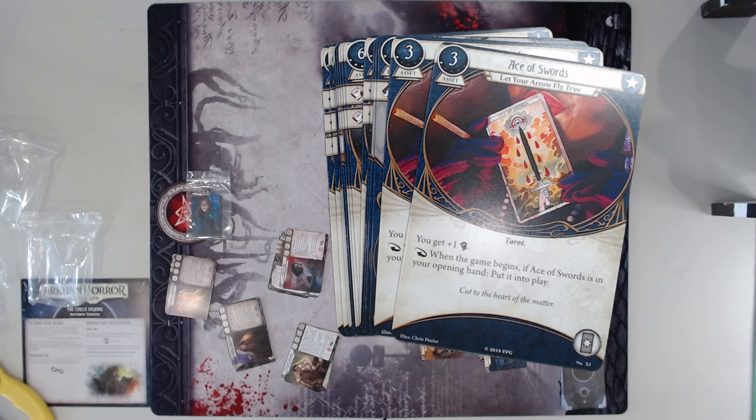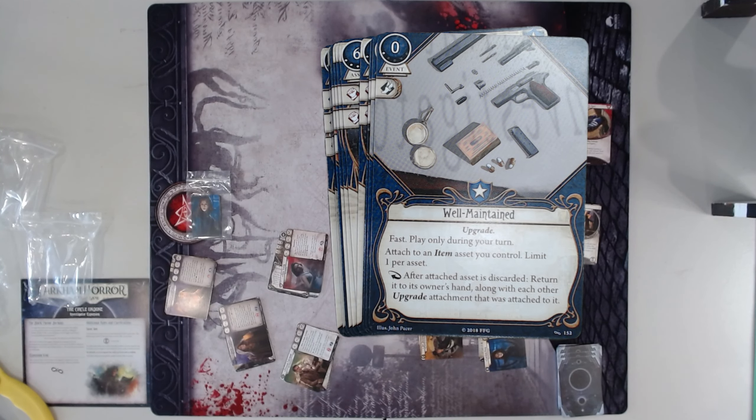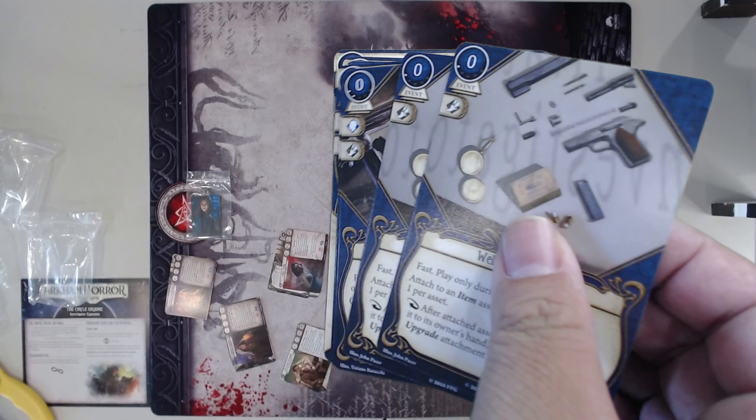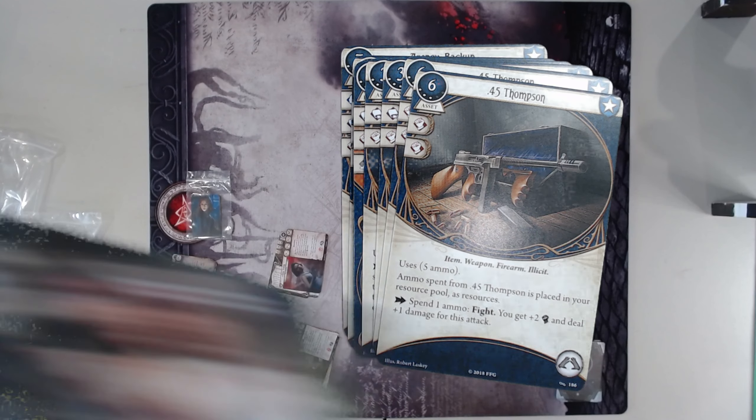Well-Maintained — very good card. Well-Maintained is awesome, especially if you have other upgrades. You can attach it to something and then have that something get discarded, and it just comes back. Super nice — put it on your Flamethrower. Here we go — I've Had Worse level two. Y'all recall, there is an I've Had Worse level four which cancels up to five damage or horror. Turns out that never happens. Two is a pretty reasonable amount for a fast card that costs zero and lets you gain two resources as well.